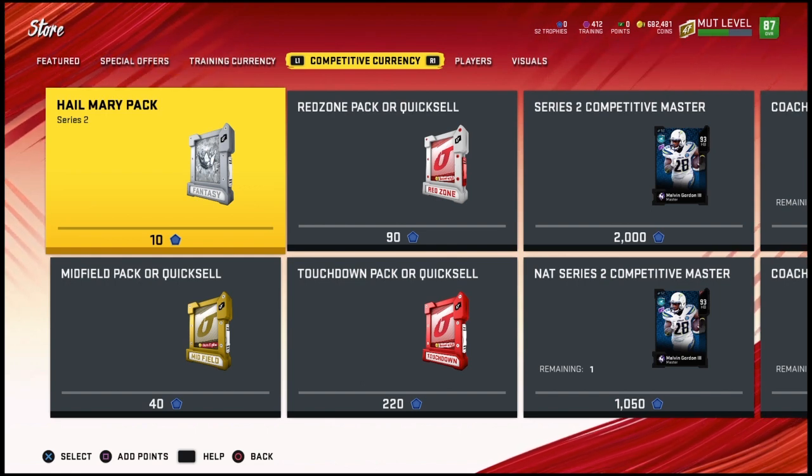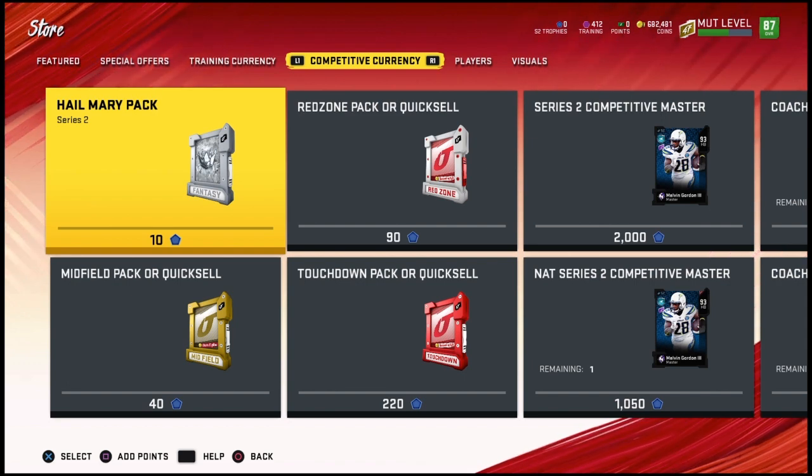We'll see what's changed, see if you want to maybe go for the packs or the quick sell. I'm definitely more of a pack guy myself, so I'm always gonna pull the packs. It's pretty easy to make coins, you can always make coins up. So let's kind of review some of these.